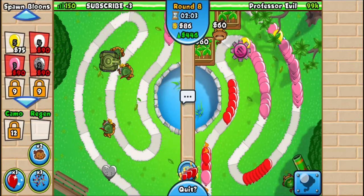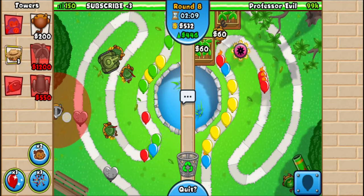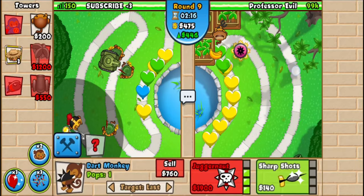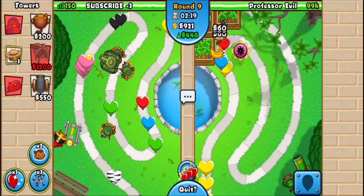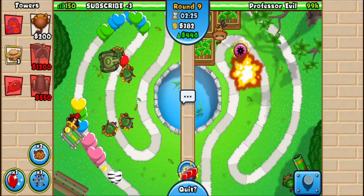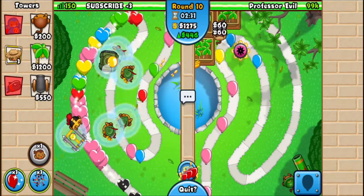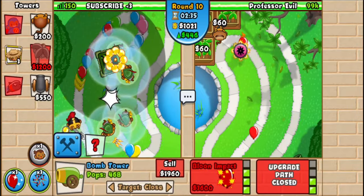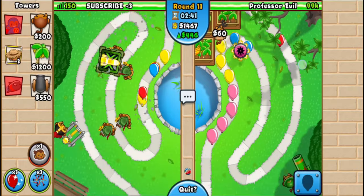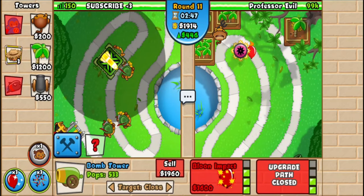Now go for a dart here, set it on last, and upgrade it all the way to the 0-2 spike ball, which is spikeable — this should take care of whatever he's sending. I'll go for another triple dart here just to be extra safe. For the super balloon boost, just boost here, then buy the right side of the bomb — the missile launcher — and you should be good. No leaks! The spult is on last, the 3-0 bomb is on close, the 3-2 bomb is on strong.